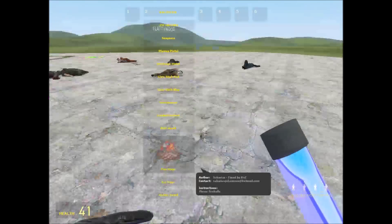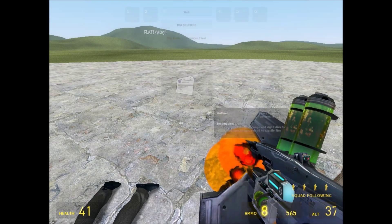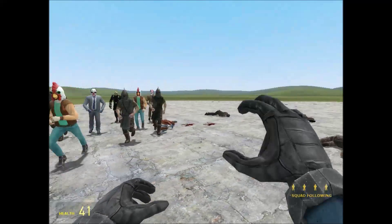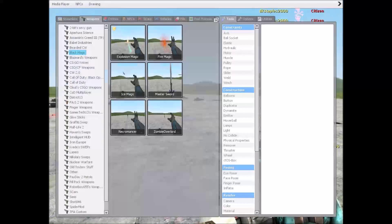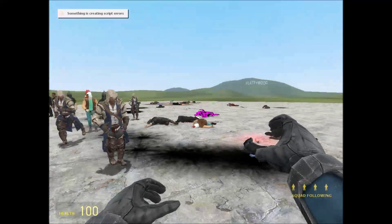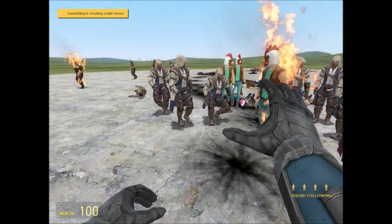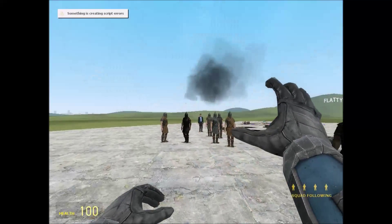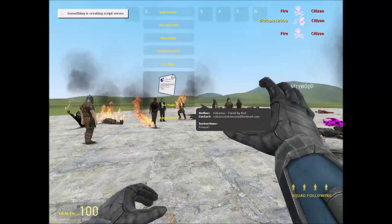So now we've got this thing called black magic. There are a lot of different powers. I'll start off with the explosion magic and try to isolate one of these guys — that didn't work. Continuing along the line of black magic, we have fire magic. This one has less potential to kill you — it kills others, not you. Anyone it touches gets set on fire.